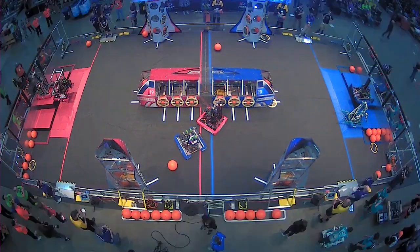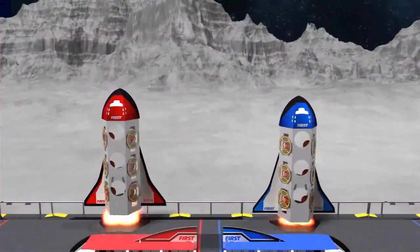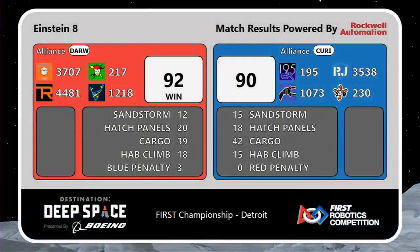Final score here on Energy by two points — the Red Alliance wins: 92 for Darwin, 90 for Curie.